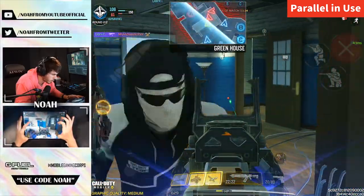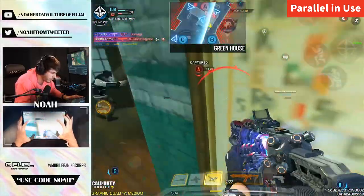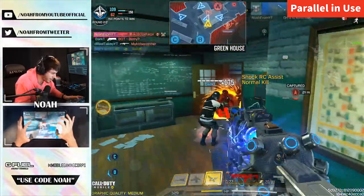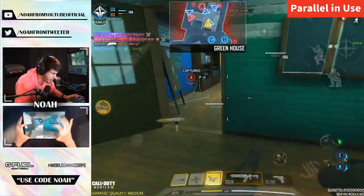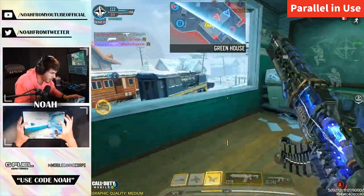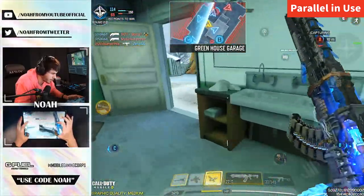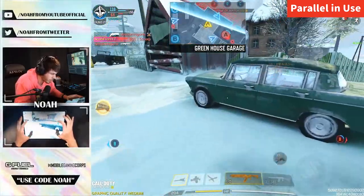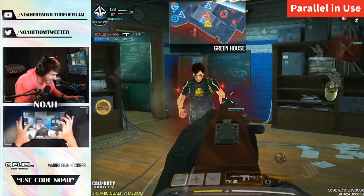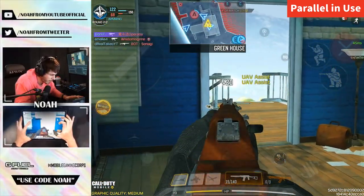I gotta fall back here. He doesn't have a red dot — doesn't have a red dot, imagine? That's hella cringe, bro. Oh, I got an advance. You're close, you're close. I'm close. Where is it? Come on. I feel it — I didn't even yoink that. You have like 10 seconds. I got it! Let's go! Call it in!